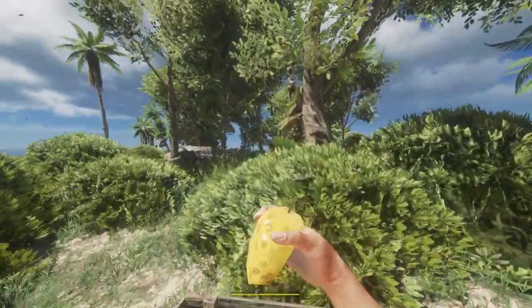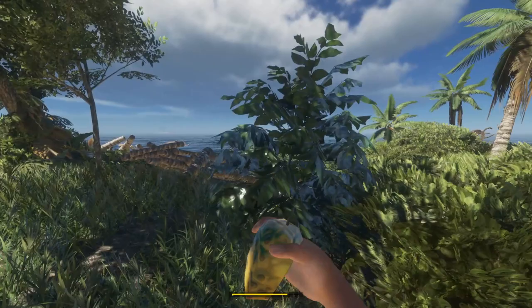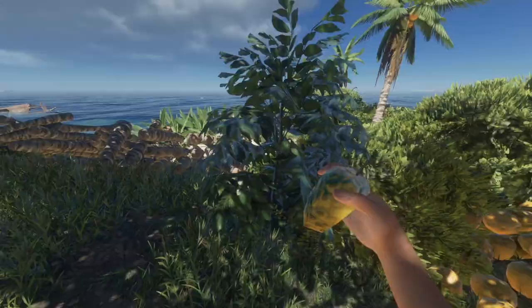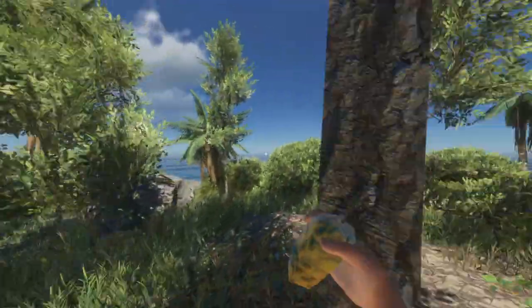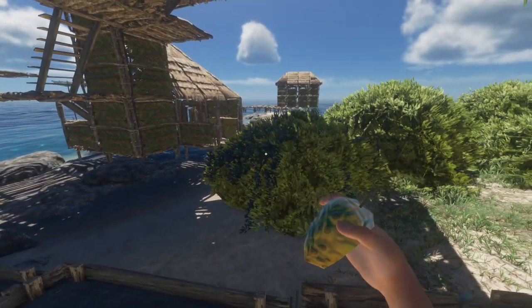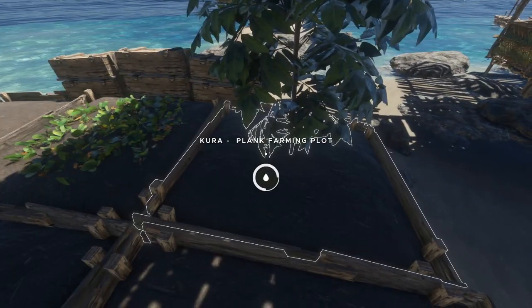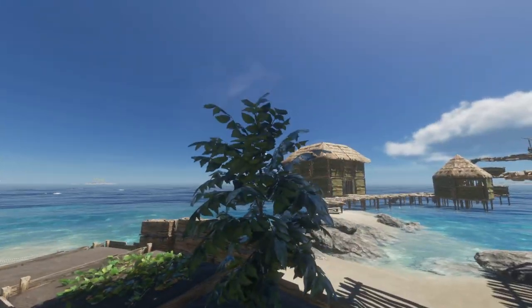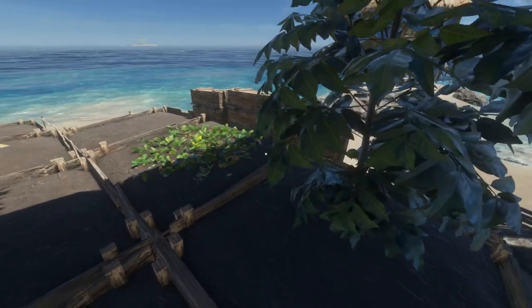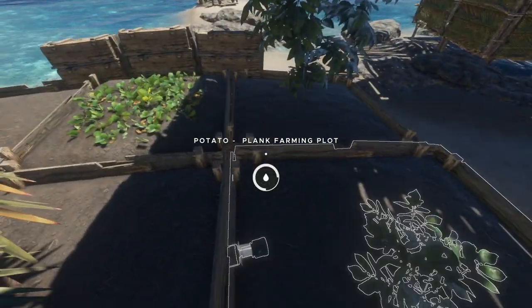Moving on, we have the kura fruits. Honestly I hardly ever use this fruit. I have one of these plants over here — usually you get kura fruits from these plants, but once you pick them from wild plants they unfortunately do not grow back. So make sure if you do take one, you plant it immediately. They can despawn as well. Just make sure if you do pick them that you eat them right away. If you plant them in a farming plot, they are going to regrow — so that's a good thing. Same with the potatoes.